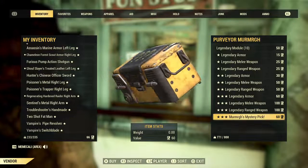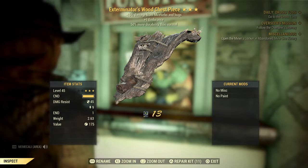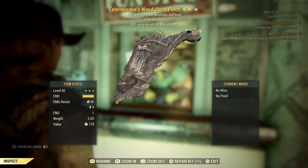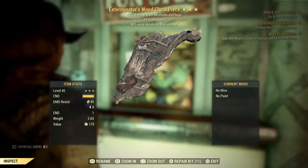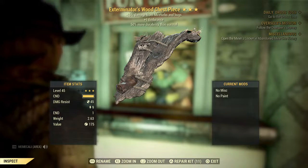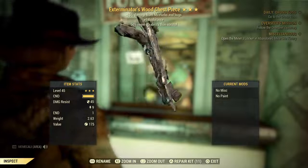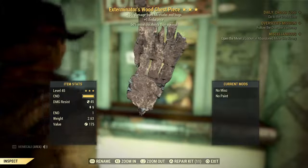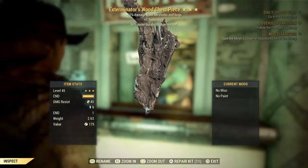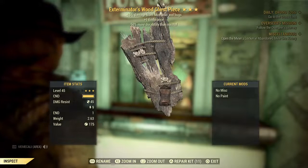I'm going to go for one more mystery pick from the Purveyor. Let's see what we got for our last one. Exterminator's Wood Chestpiece. 15% damage from Mirelurks and Bugs, 1 plus Endurance, 50% more durability than normal. Yay. Okay, probably wouldn't use this either — but we can see what we can use.